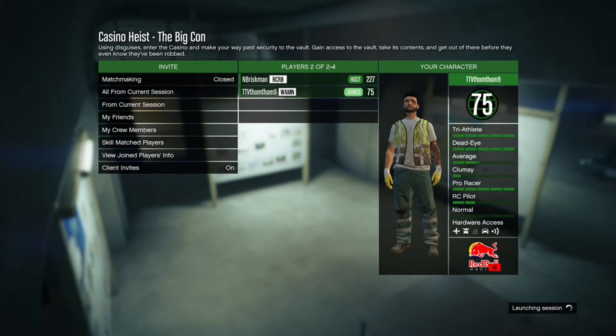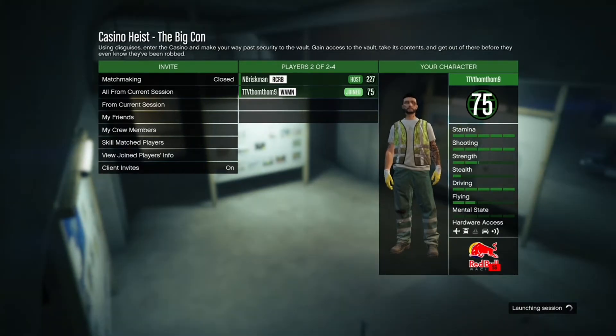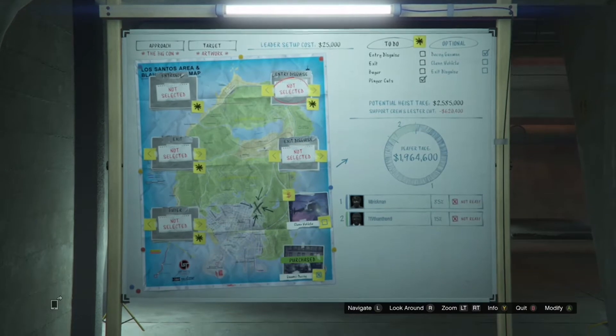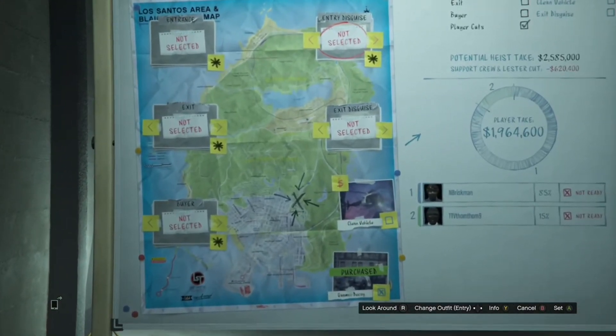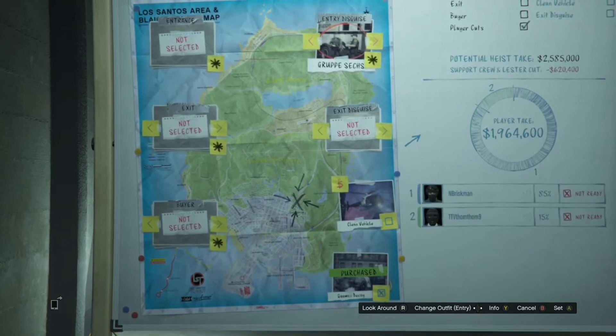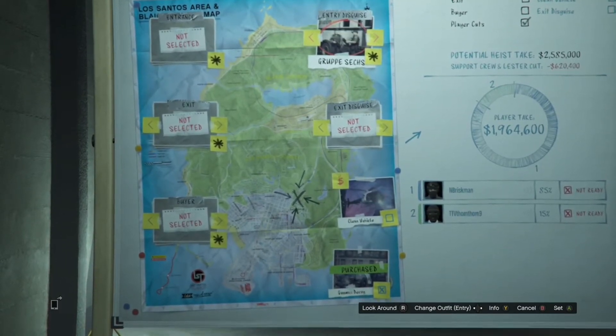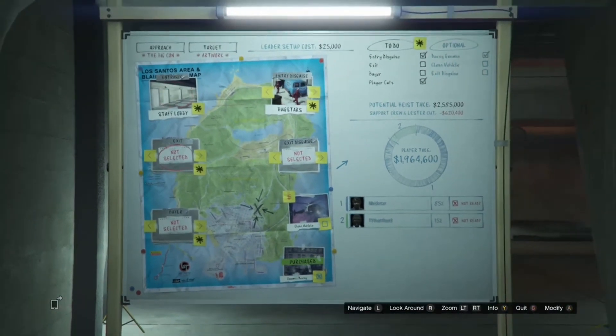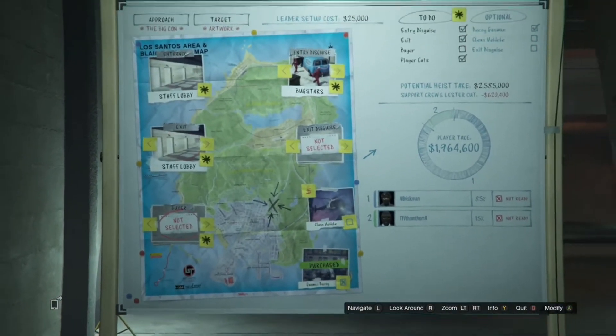Make sure you get a friend in — or a random person is perfectly fine. When you're going through the prep board, go to Entry Disguise. If you want Group Sechs, switch it to Group Sechs; if you want Bugsters, switch it to Bugsters — whatever outfit you want. I'm going to do Bugsters because I feel like it's the coolest.